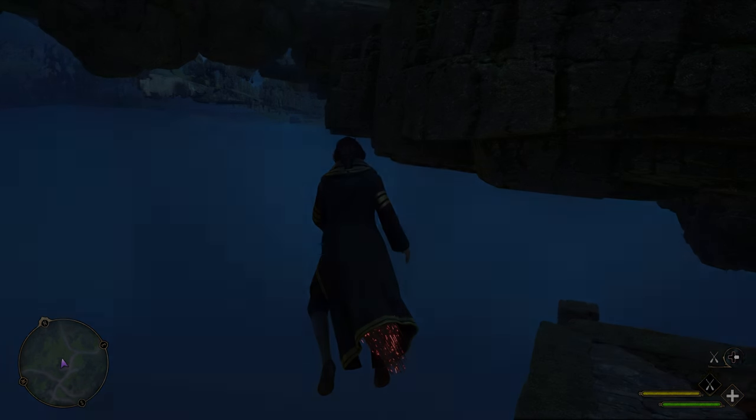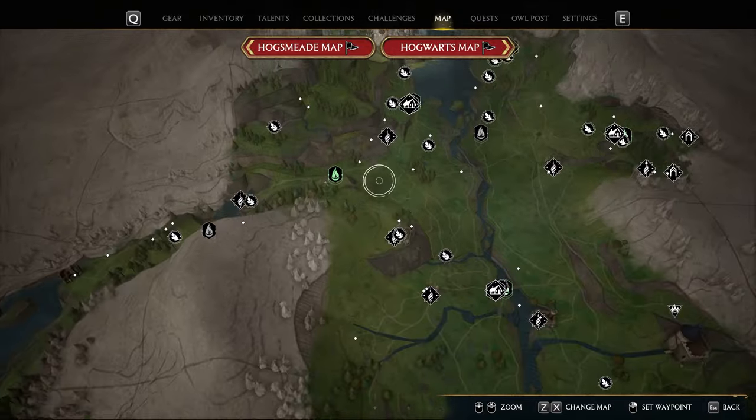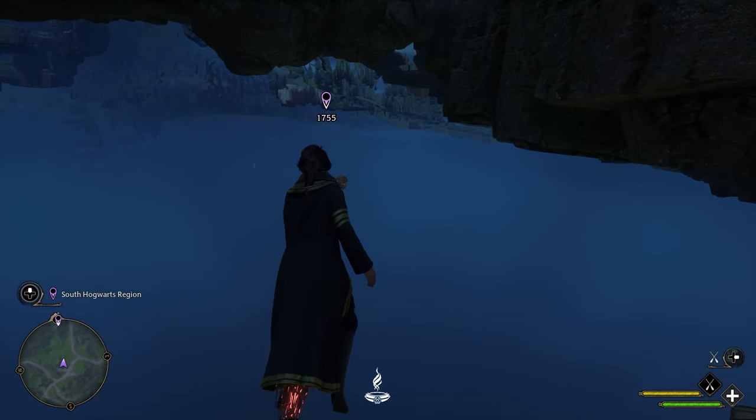Once you're on your broom you'll want to open up your map and place a waypoint towards Hogwarts. That way you'll know that you're headed the right direction. This may take a little while depending on what broomstick upgrades you have, so we're going to skip this bit.